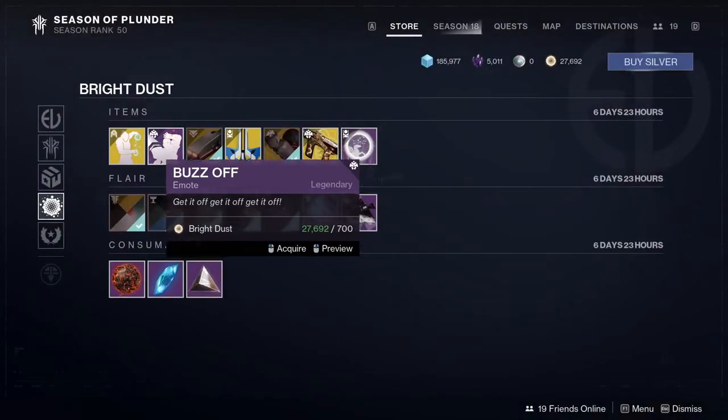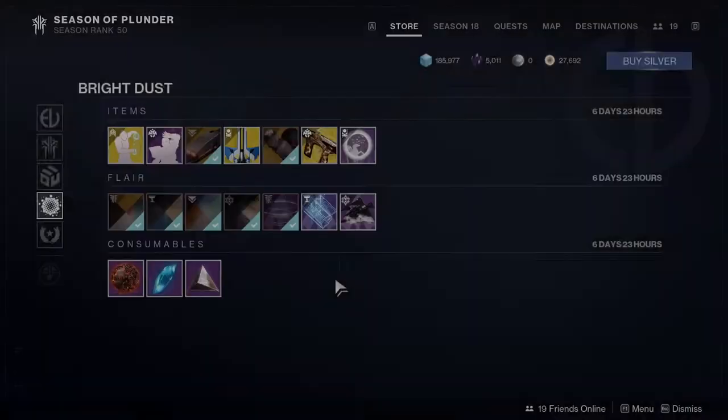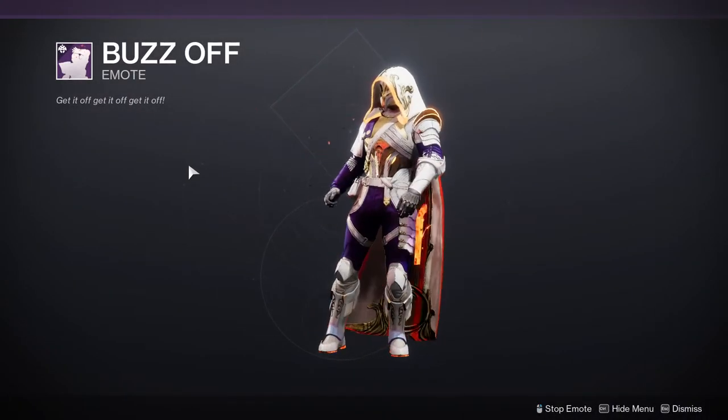For other stuff we have the Synchrotron Advancer, which is a really good ship, but I wouldn't waste bright dust on ships, sparrows, or ghosts unless I really like them. I actually got this one from an engram last week.